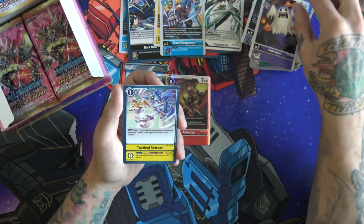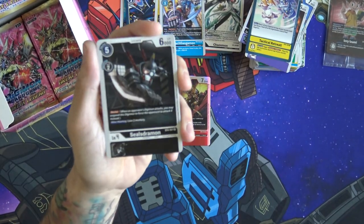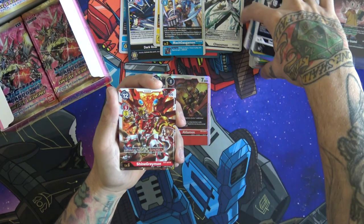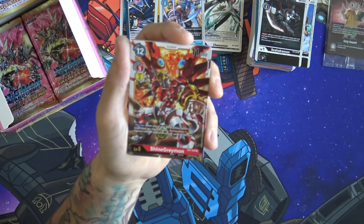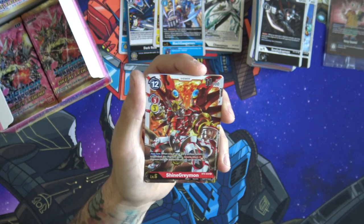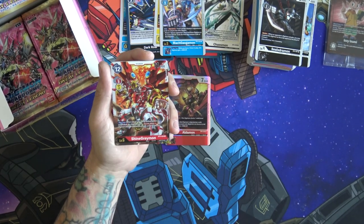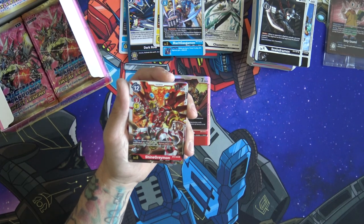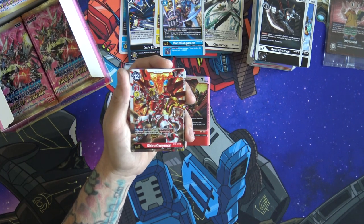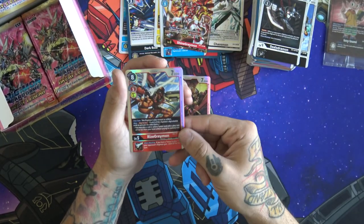A Shine Greymon — really good. Your turn, one of your red tamers is suspended, then this Digimon gets Security Attack plus one. You can do like three or four Marcuses, swing, get three or four memory back because this is a Greymon, and then on top of that having Security plus four — so this guy can bang out of nowhere. You guys did see a video on the channel recently if you didn't go watch that one, where my opponent Jacob was running a Shine Greymon. Pretty fun matchup.